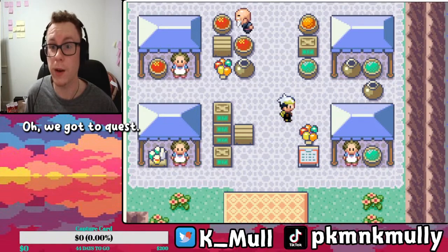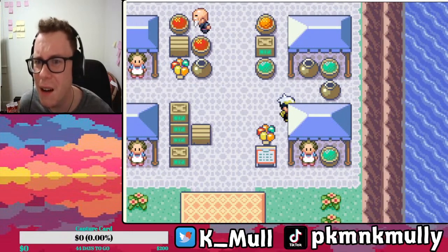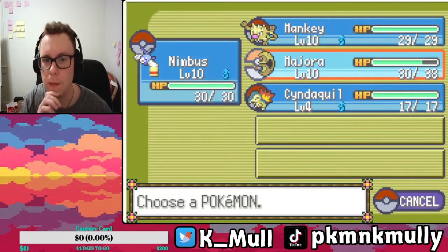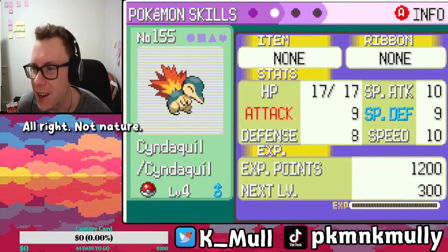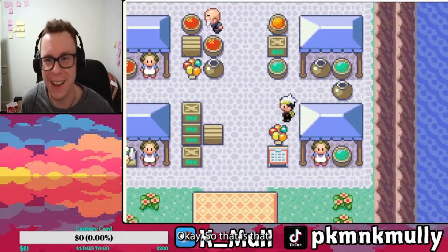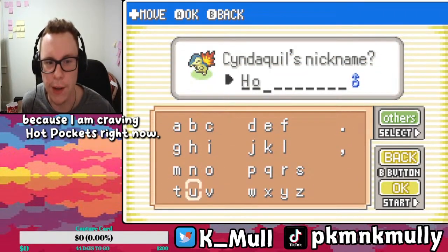Buddy just jumps up — oh, we got a quest! Did you just jump off the cliff? What? Hopefully this was worth it. A Cyndaquil! Nice! Naughty nature — I can work with that. You are gonna be known as Hot Pocket, because I am craving Hot Pockets right now.